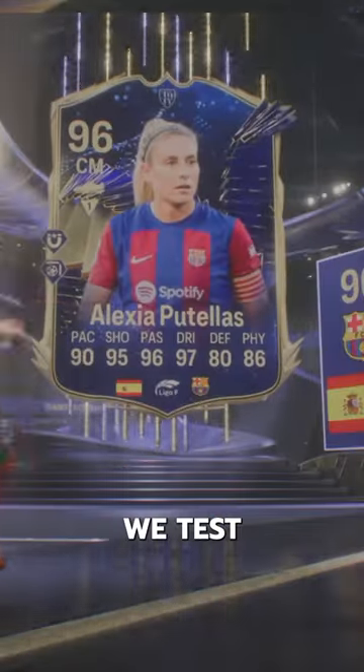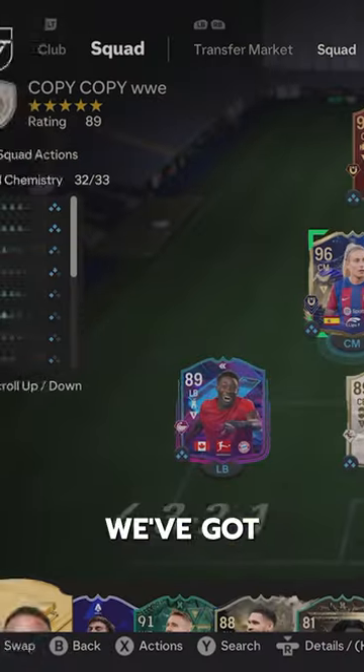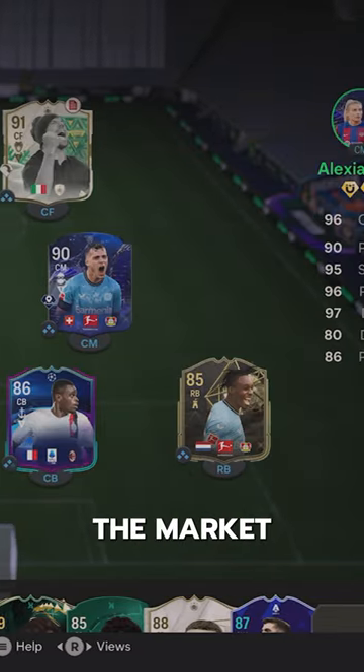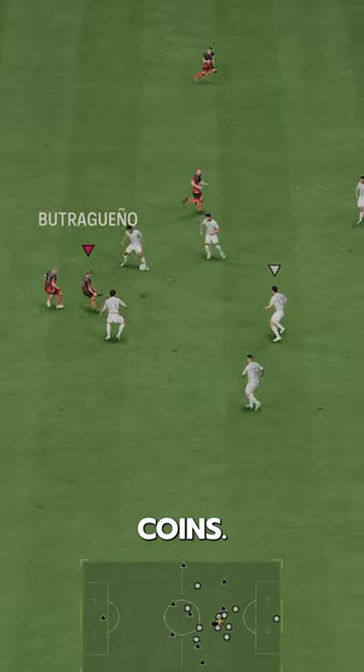She can do literally everything. Welcome to Baller or Bust, where we test FIFA cards so you don't have to. We've got Team of the Year Alexia Putellas. You can acquire her via the market for 5.9 million coins.